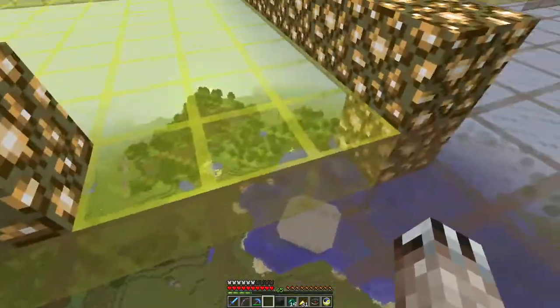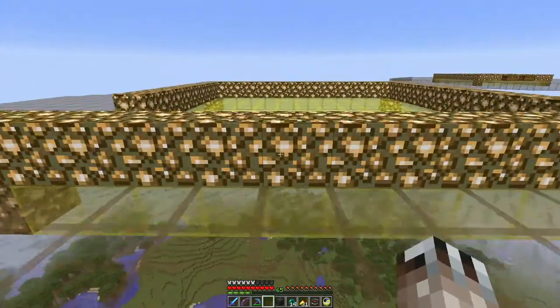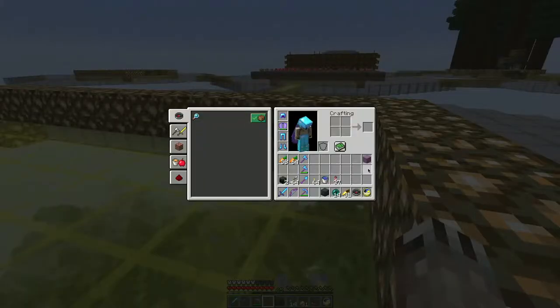Oh no, I'm short three glowstone — what am I gonna do? Good thing I have a witch farm here. So I am going to build a carrot farm here.